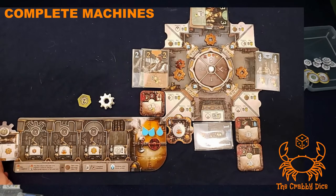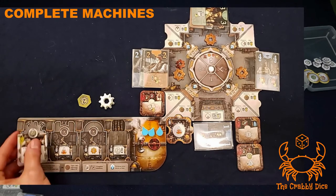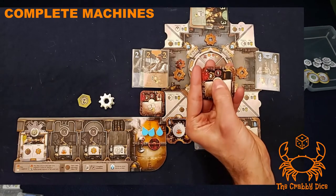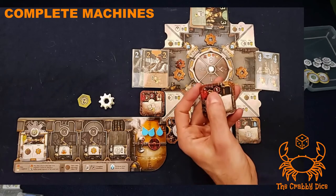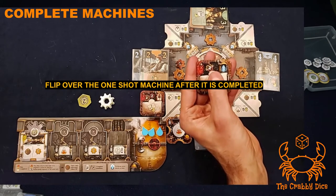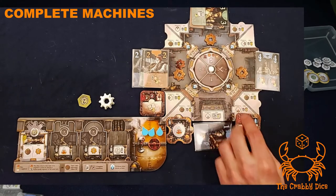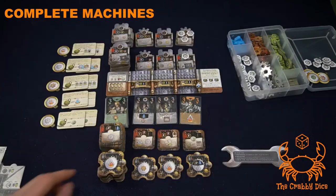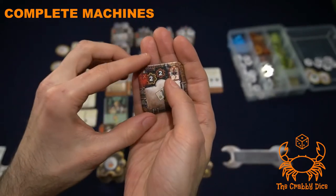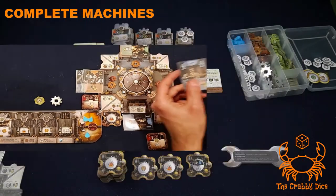If the machine was in storage, it flips into the chrome spot indicated on your player board. For one-shot machines, the cost is printed on top — for example, two large and a small gear, or sometimes a choice of either. Special icons on one-shot machines: one means use steam, moving it from top to bottom; another — the cracked hat icon — means discard an advanced engineer from your hand or anywhere in your tableau.